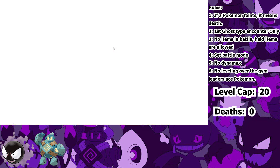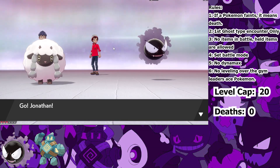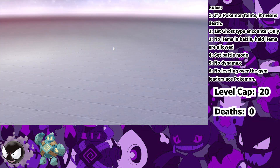Jotaro is very strong as well, and with the Iron Fist ability his punching moves are powered up even more, but he lacks the speed Gastly has, meaning he won't be able to outspeed the Dark-types on Team Yell's side. It's basically a Gastly solo run for the start of the game. He makes quick work of the Team Yell grunts with Dazzling Gleam.